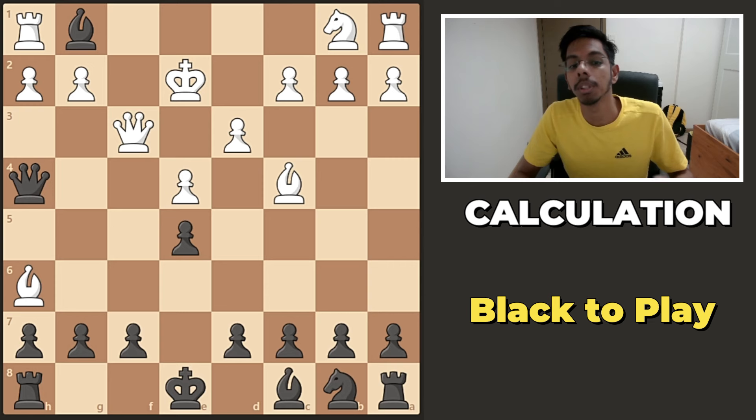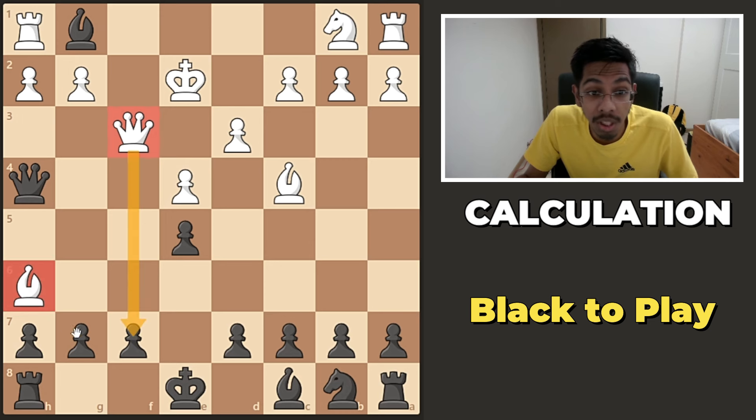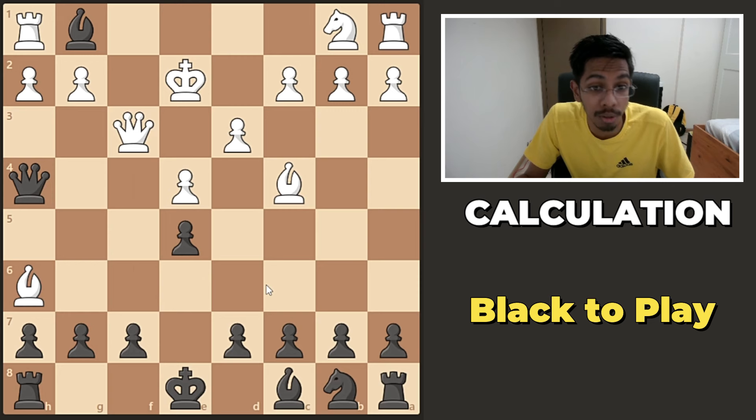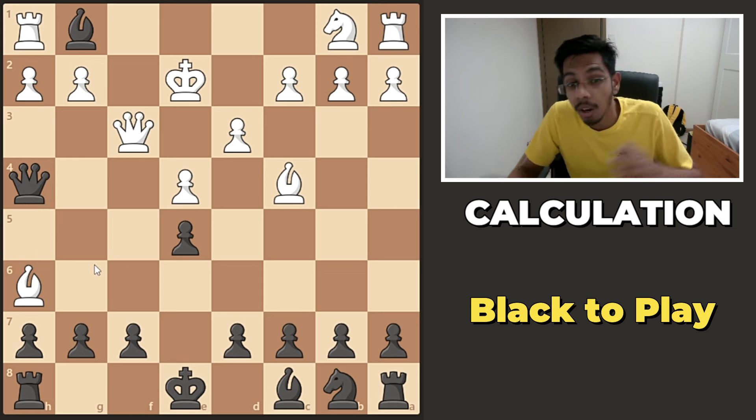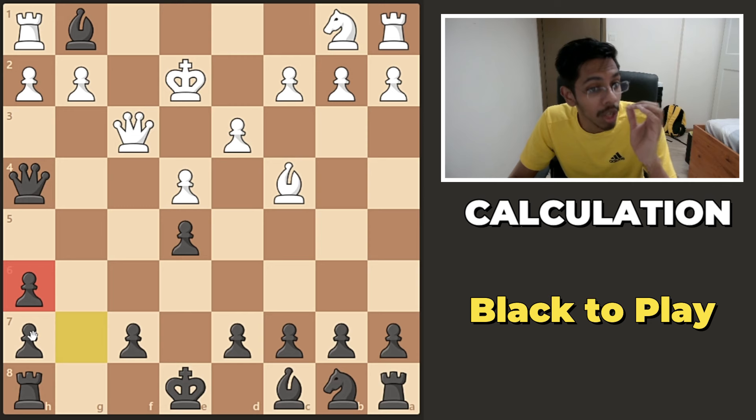Position number 2. This time it's black to play. It's fireworks — the queen is out, the bishop is here, dying but attacking, another bishop is there. So it's all action. You might get attracted by this material and simply take it away. You can take this way or that way. Always remember not to take with the pawn because you double the structure.